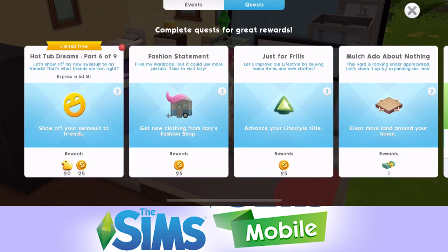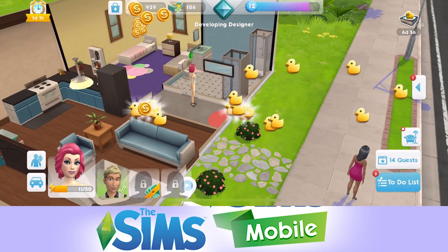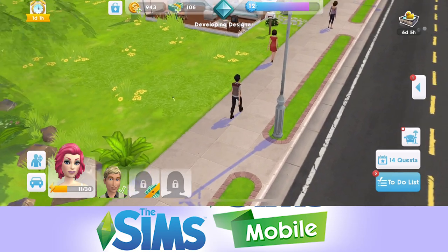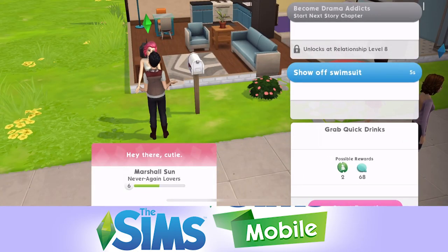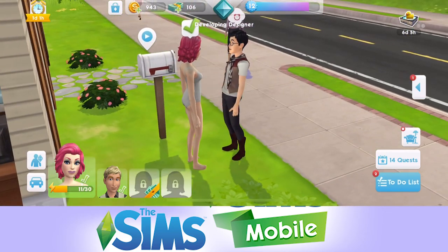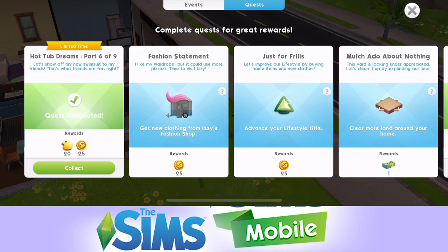Let's show off my new swimsuit to my friends. So we need to bring over a friend - this does have to be people that your sim already knows. We could bring over Marshall. We can show off the swimsuit to him. Is he a fan? We only have to do that once - we get 20 ducky books for that.